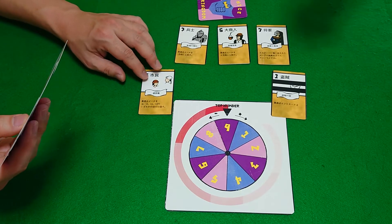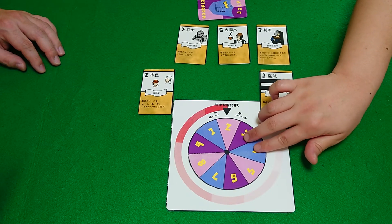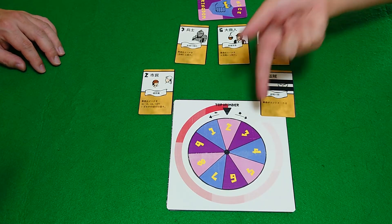We resolve turn order going from the dealer, who is me. I played the thief, so we move the wheel negative two — one, two — like that. So right now two is the strongest card, one is next strongest, three is the weakest card.